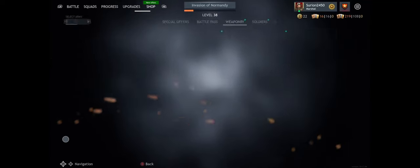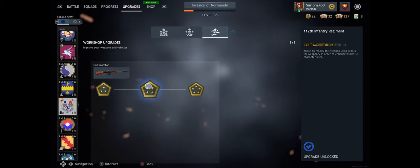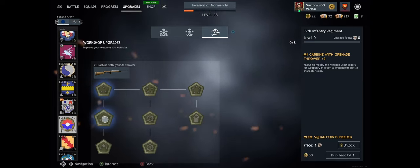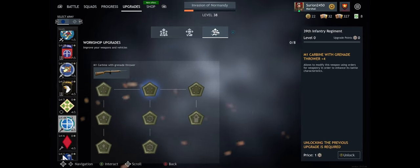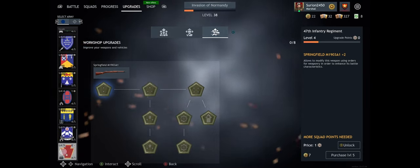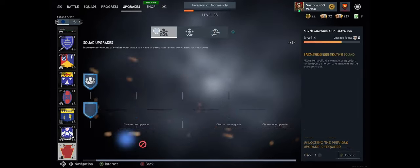Upgrading squads and weaponry works the same way. For example, after unlocking Rifleman 2, you might get the M1 Carbine with Grenade Thrower and can upgrade that rifle or choose not to. Each squad will have different associated weapons. It's all subjective to your squad setup and how you want to play.